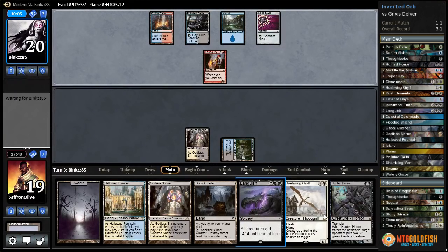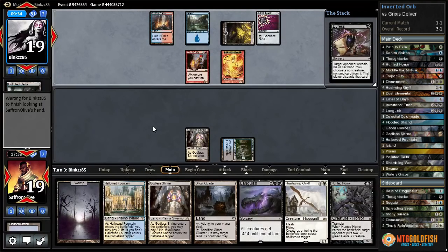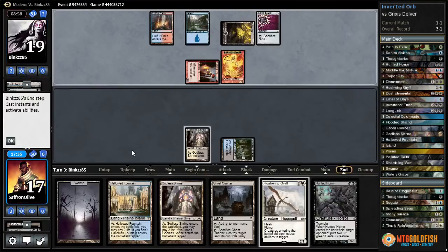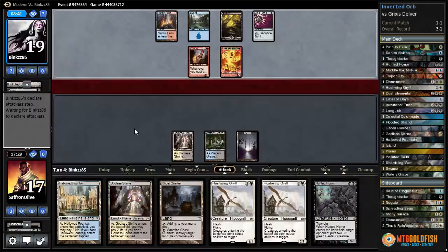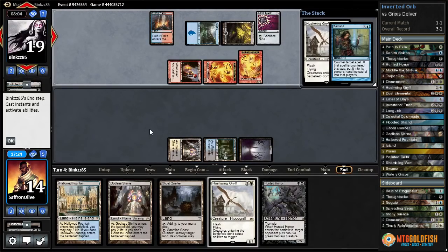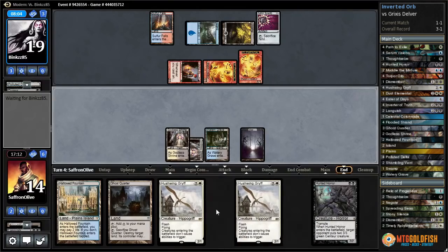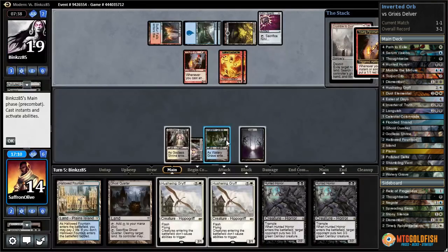Our goal looks like it's going to be to work into a position where we can Languish away our opponent's board and win. They only have three cards — there's a Duress. Well, there goes our Languish. Kind of a bummer. Now we need another Languish or just to go over the top of our opponent. Swamp, go — try to Hushwing on our opponent's end of turn, taking three down to 14. Hushwing — see if it gets countered. Wouldn't be surprised. Remand — can't do much about that. Another Hunted Horror. This time we might try to play a Hushwing to trade. We can play double Hunted Horror and that's a big game — but they Crumble our Watery Grave.